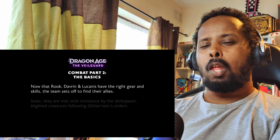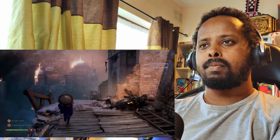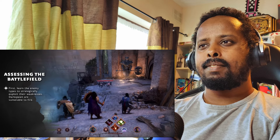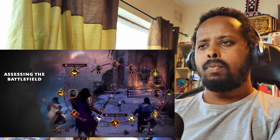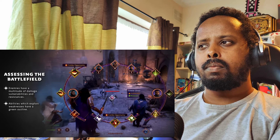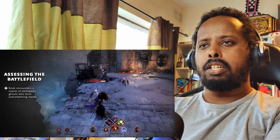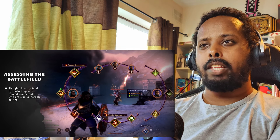Crowd control abilities — holy moly, a lot of things to consider before you jump in. Part 2. Enemies have a multitude of damage vulnerabilities and resistances. I don't know if I'm digging this whole big UI in front of my face — unless that was just part of the video where they're explaining stuff. No, I think it's actually in the game.